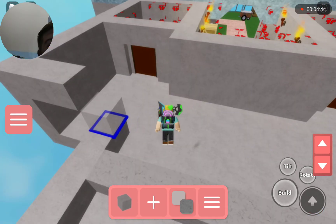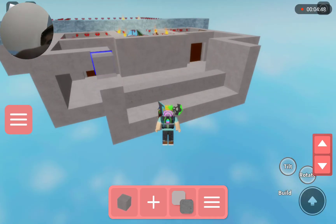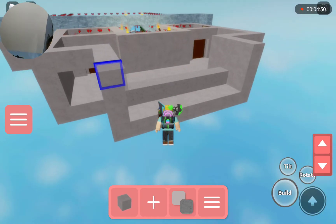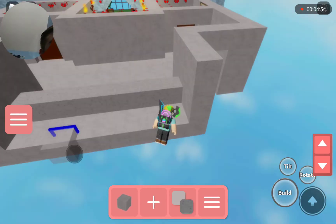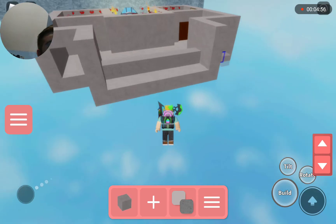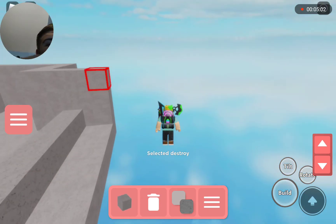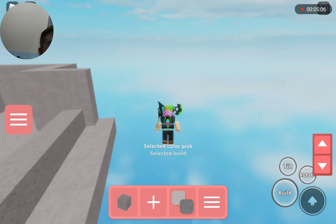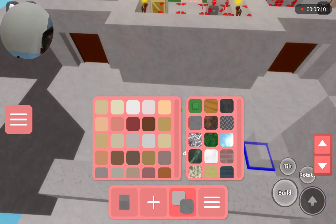Now it's gonna be like this. This took like almost 5 minutes — then again I'm also quick at building anyway. Now I'm just gonna get rid of this forest wall here. Now it's just time to start coloring in.